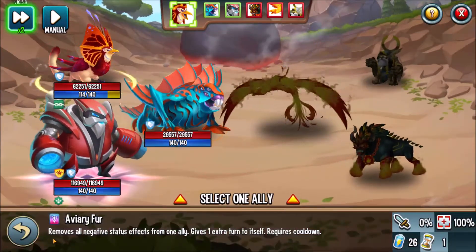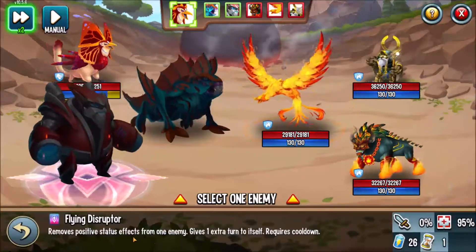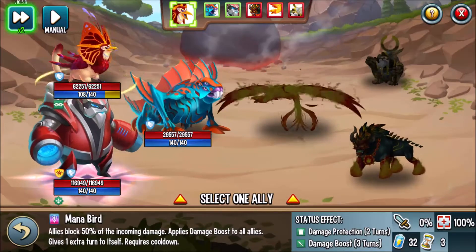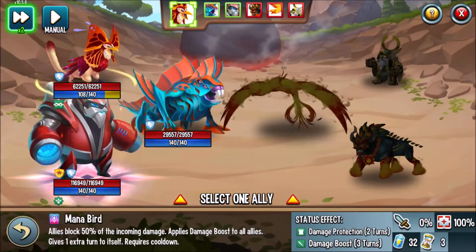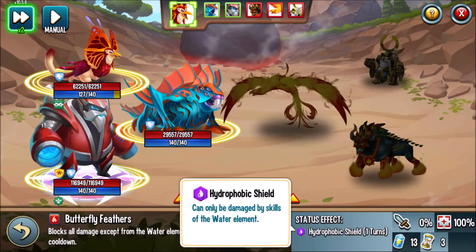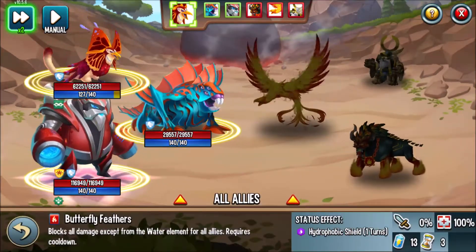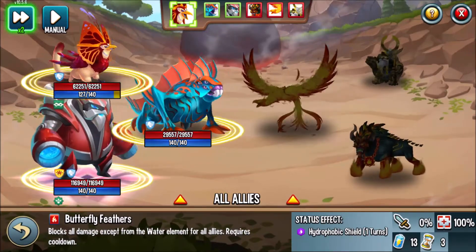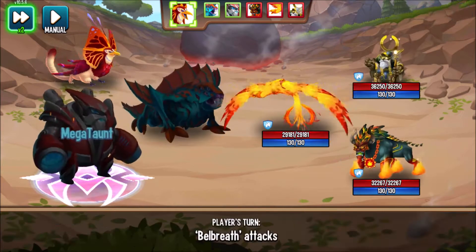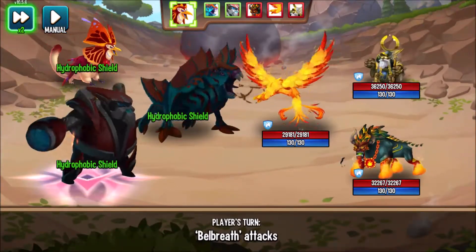Aviary Fur removes all negative status effects from one ally and grants an extra turn to herself. Flying Disruptor removes positive status effects from one enemy and grants an extra turn to herself. Mana Bird blocks out 50% of the incoming damage and damage boosts, plus an extra turn to herself. Butterfly Feathers applies a hydrophobic shield to all allies, but doesn't give an extra turn — because if there's an anticipator on the other team, that won't be good for Belbreath. So Mana Bird blocks 50% incoming damage and damage boost, while Butterfly Feathers blocks out everything except the water element.